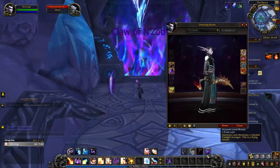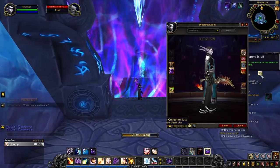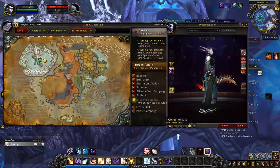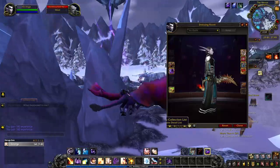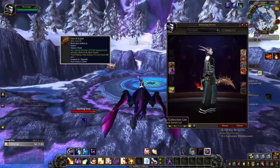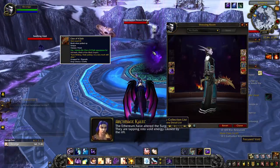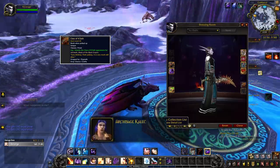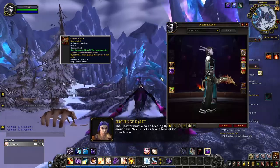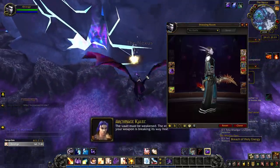Claw of Nesoth is… interesting. That dangling eyeball sure is something else, and symbolizes the Old God very adequately. This hidden artifact appearance is unlocked with the item Claw of Nesoth, making it seem that what you end up wielding is actually Nesoth's claw. The text accompanying the item reads: 'Eyes blinding. Flesh pulsing. It is very much still alive.' Lovely.